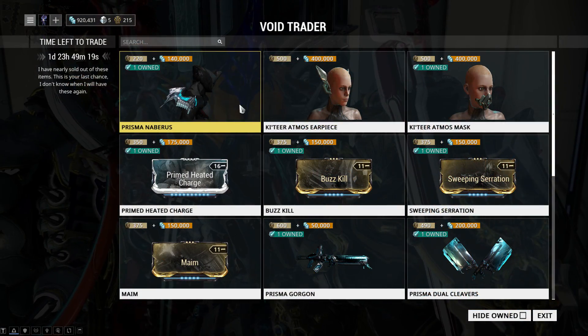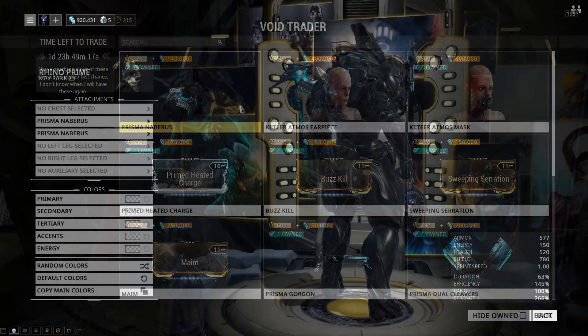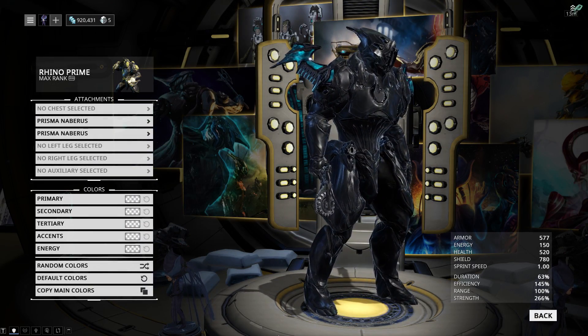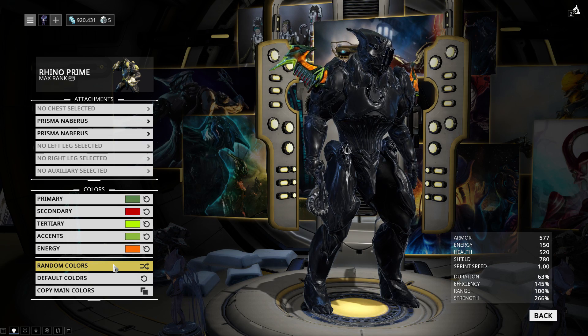Right off the bat we have a new cosmetic item in the form of Prisma Neberus. This is a fabulous looking set of shoulder plates that are both spiky and spooky. There is a normal version of these that you can buy if you go into your attachments, but honestly these look far better — I just love the way the Prisma energy flows through them.